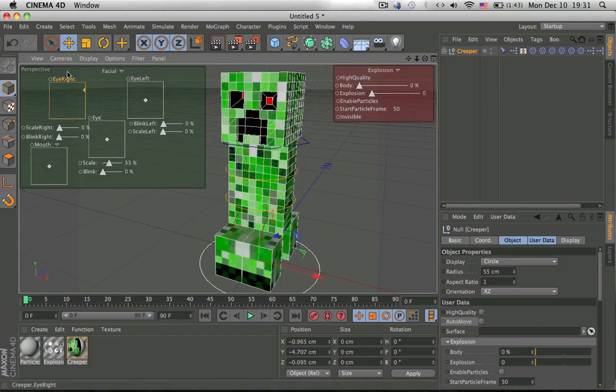First of all, the main features such as the eyes — of course we all know this one — blinking and everything. The mouth is also fully movable.